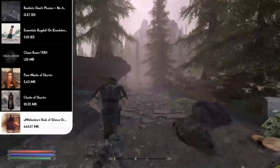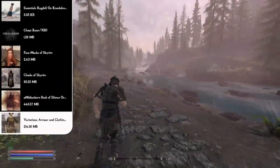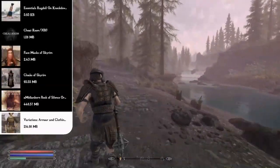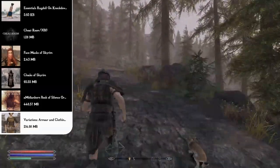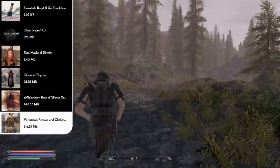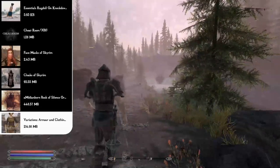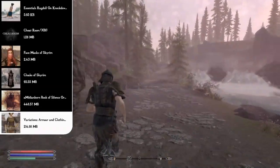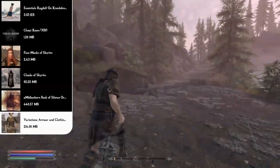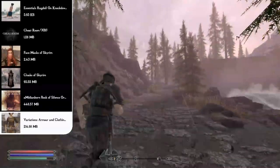Since we changed the armor, we also need to update clothing so nothing looks out of place. The Variations Armor and Clothing mod retextures the archmage, mage, barkeep, chef, beggar, prisoner, blacksmith, farmer, mourner, vampire, fine outfits, merchants, monks, mythic dawn robes, and more with remastered textures to match the Omidianborn Book of Silence.